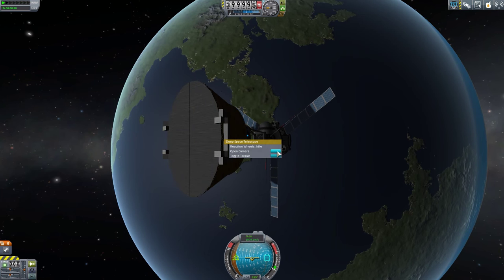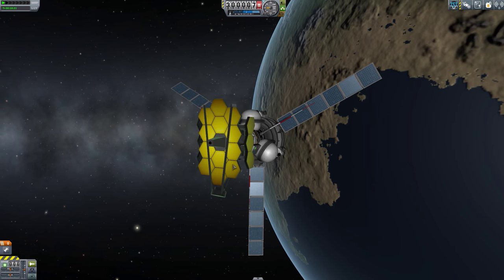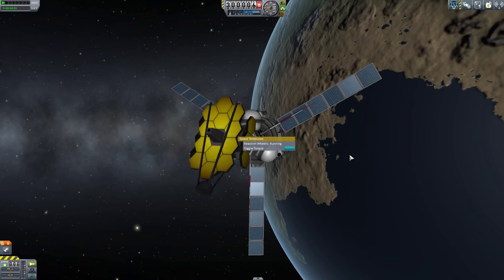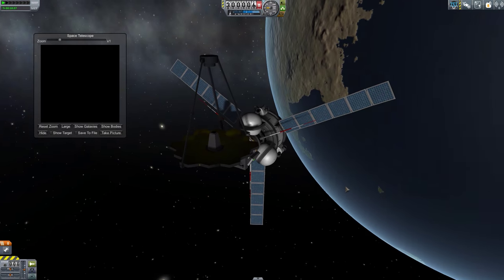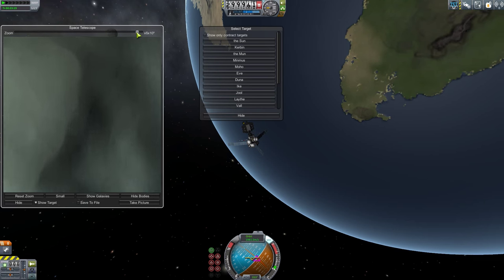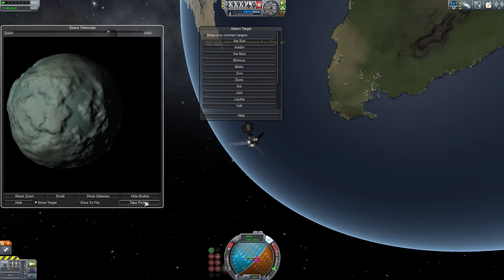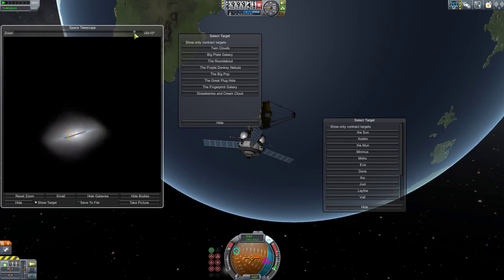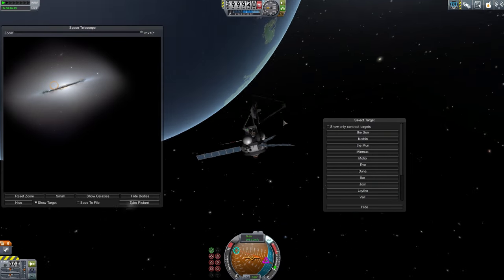Next let's look at the two space telescopes. They work identically, however the larger telescope has greater magnification. The parts animate beautifully and the menus let you select and target an object to photograph. From there, rotate your craft with the usual keys and make fine adjustments with I, J, K and L. Hit the Take Picture button and you'll generate science and an attractive picture of the universe. You can even photograph nearby galaxies.